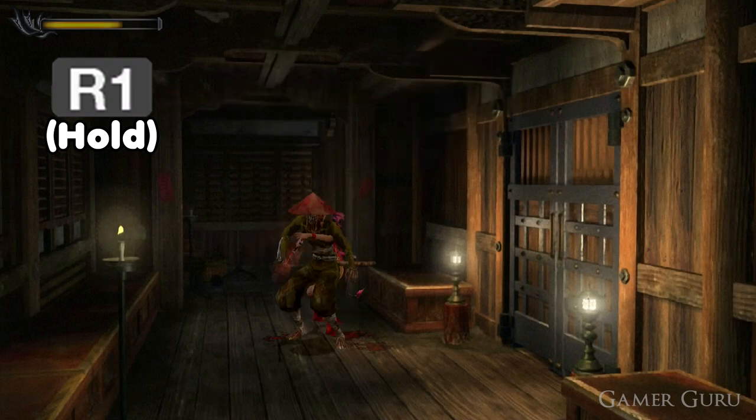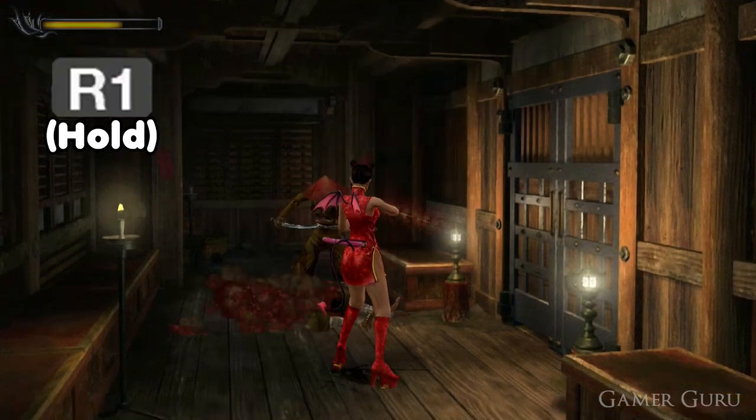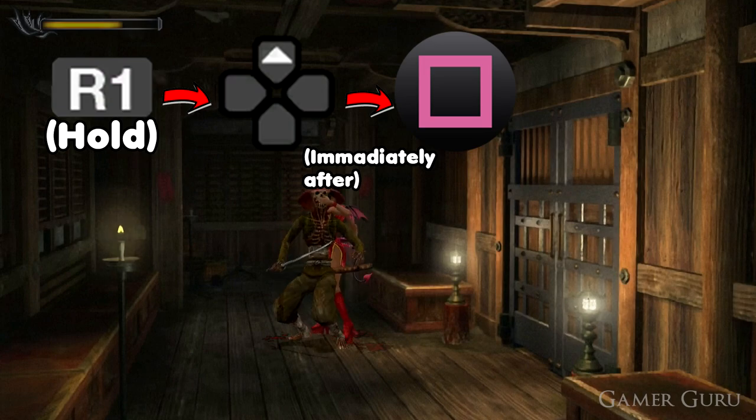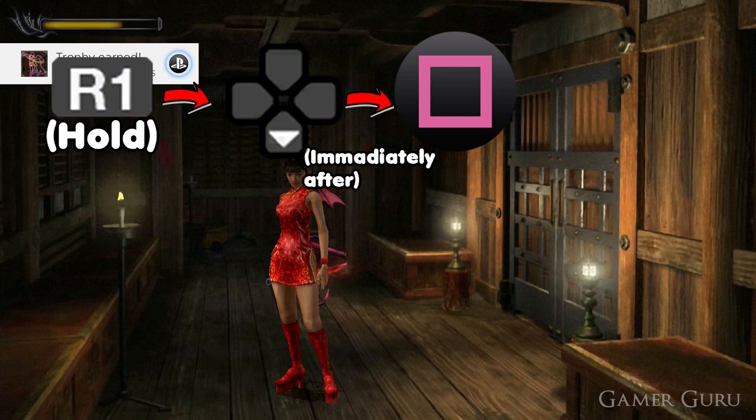As soon as you land, without letting go of R1, you want to do the same thing but with backwards on the d-pad and square instead of forwards. So one last time: hold down R1, towards the enemy on the d-pad followed immediately by square, then as soon as you land while not letting go of R1, backwards on the d-pad with the square button.